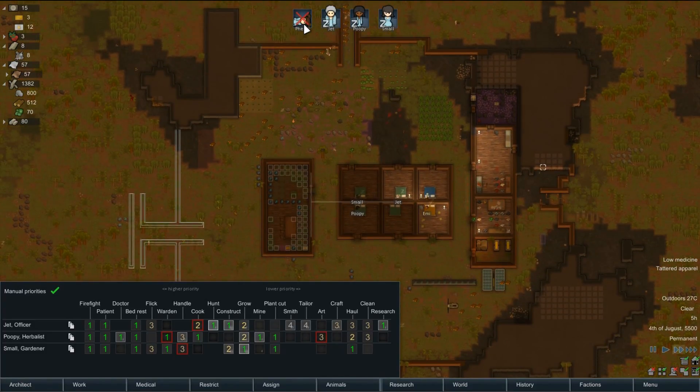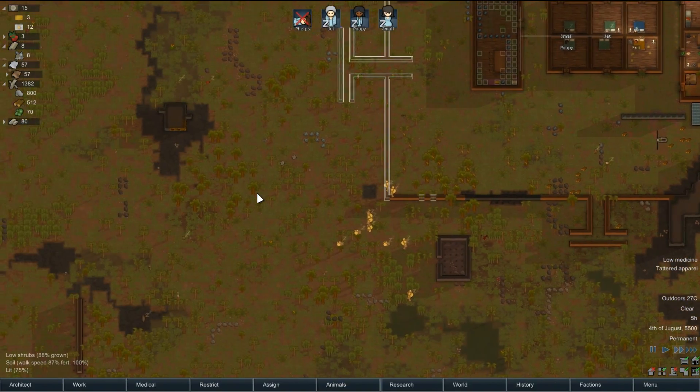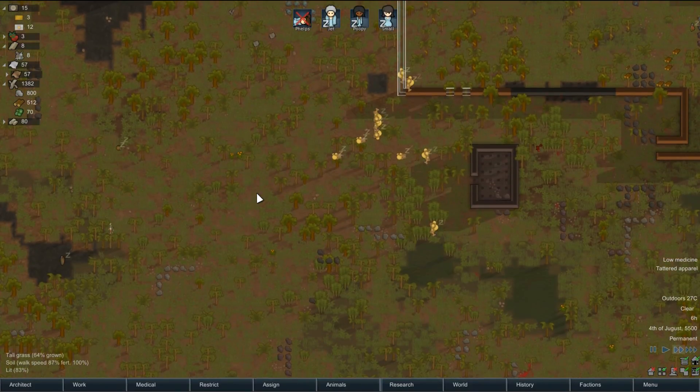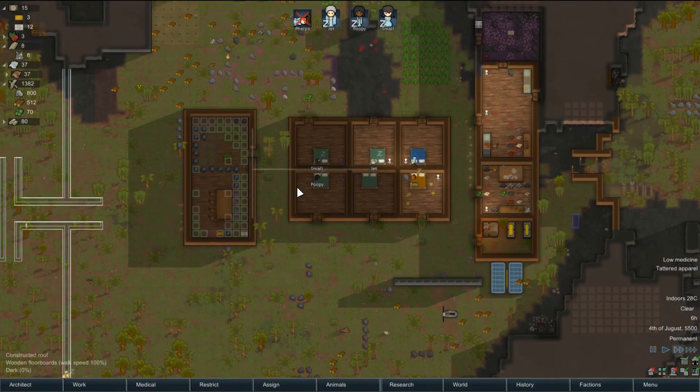I always like to try and keep the first lot of colonists alive, but I had no chance on that one — probably if I played the game a bit better. We have no medicines, and Phelps was our researcher.